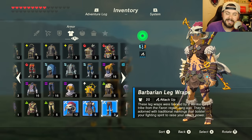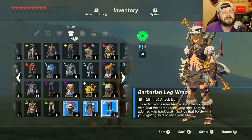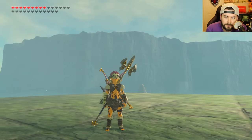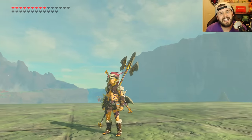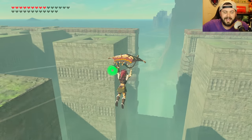All three pieces of the Barbarian Set increase your attack — not a whole lot, but every little bit helps. All three together give a fabulous attack boost. Mix that with some Mighty Porgies and mighty food, and you'll be good to take down any hard beast. That right there is how to knock out all three labyrinths super fast.